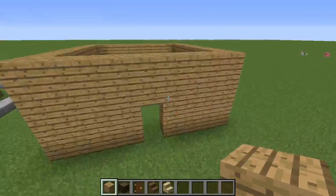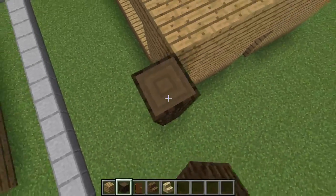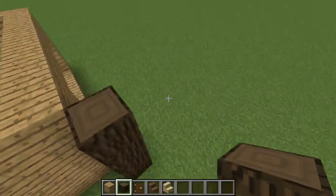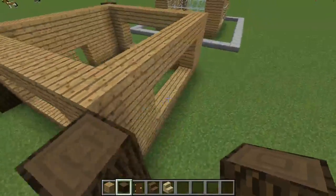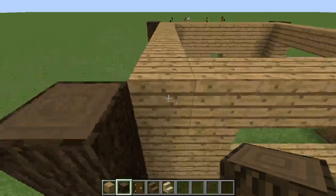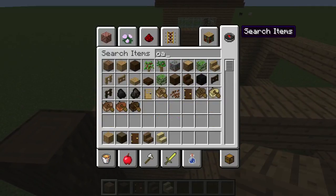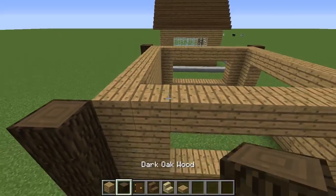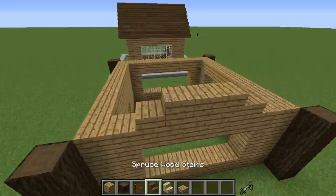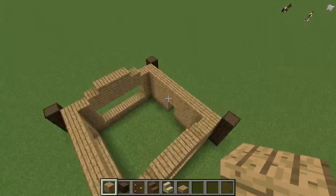Now we'll do the exterior. For the floor last, what you want to do is take a type of wood preferably darker than the rest. So if you choose spruce you can still use dark oak wood, just come out and fill it all the way up. This adds depth. Now you're going to be adding oak slabs - just come around the building and add that to all sides or just two sides of your choice. You'll see why - it's for the roof.